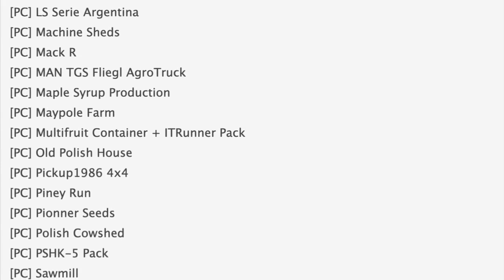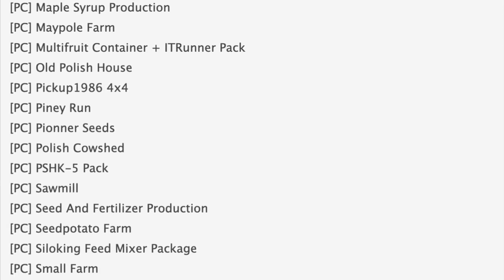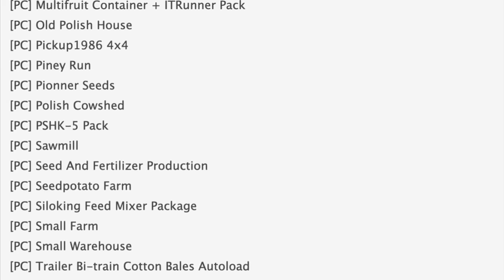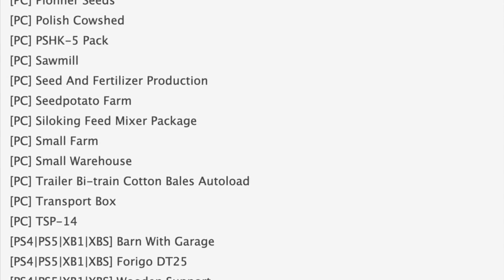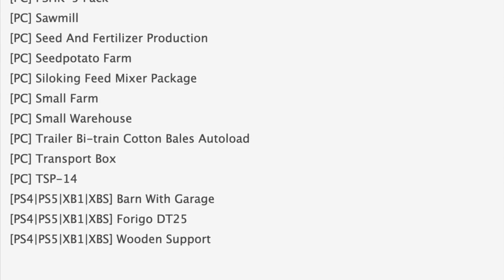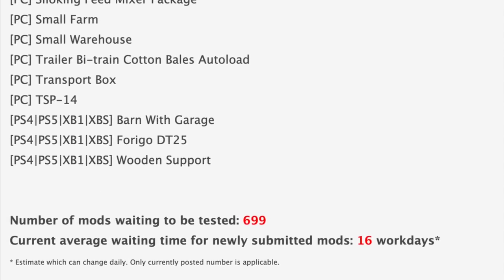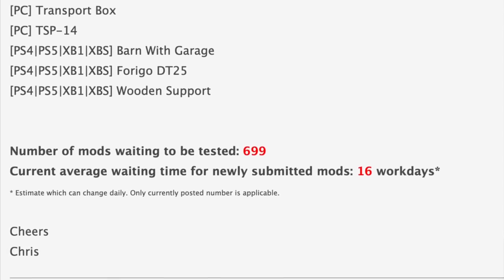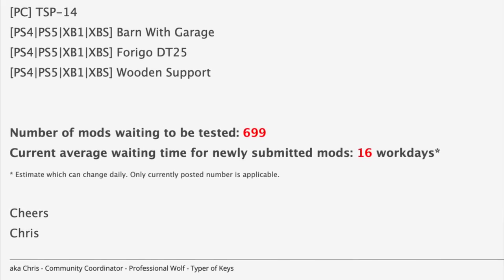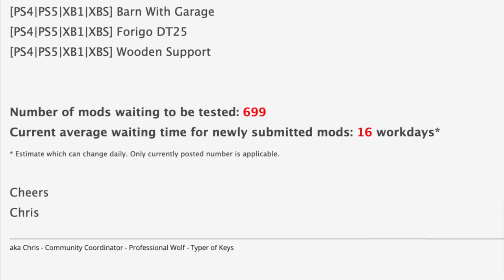Making our way down to the bottom half of the list, there's not a ton that stands out, but we do have the maple syrup production, maple farm, and even an old 1986 pickup truck — looking forward to that. For console testing, there's nothing really there, but we did get a lot yesterday. We still have 699 mods sitting and waiting to be tested, only up nine from yesterday, and the current average wait for newly submitted mods is still at 16 work days.